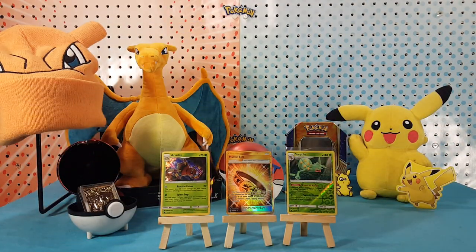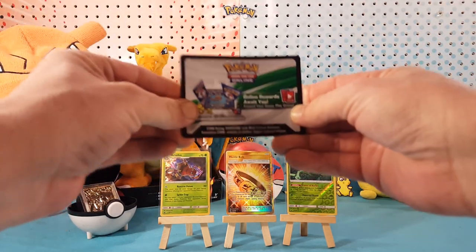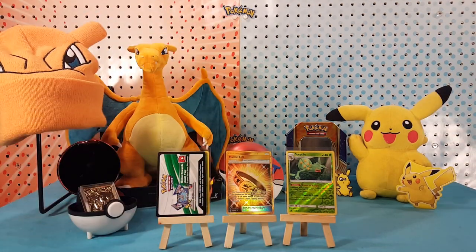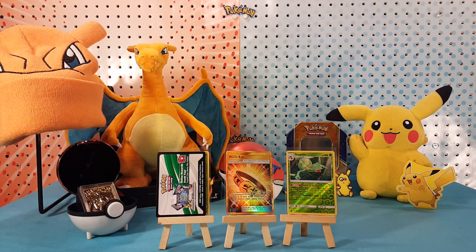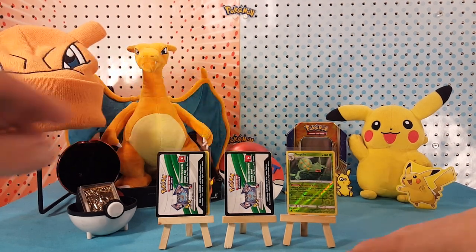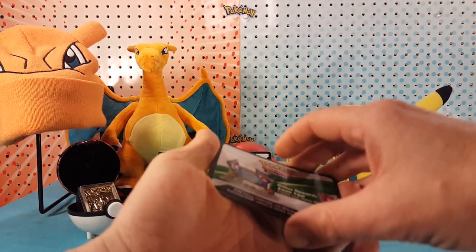First we have the Team Up three pack blister with the Deoxys card. Then we have the Sun and Moon Team Up check lane blister with the Pikachu promo — that's Pikachu looking at Mimikyu.